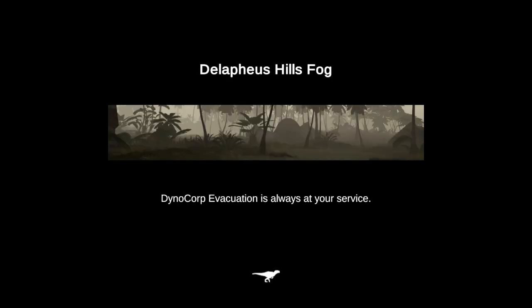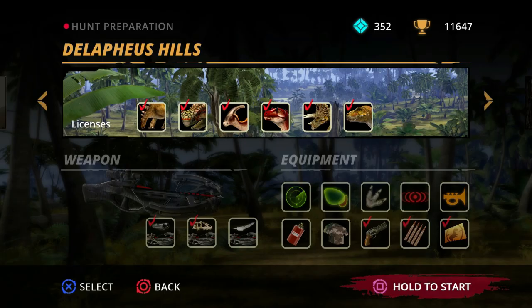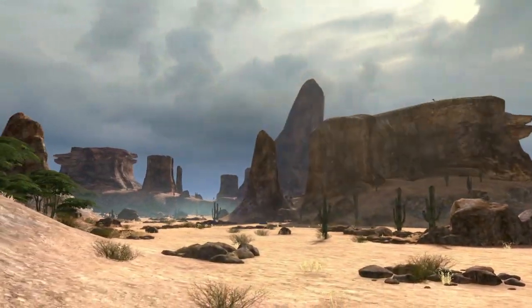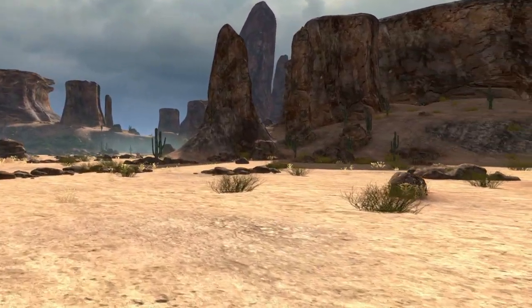In some of the loading screens, Dino Hunt Corp is sometimes misspelled as just 'Dino Corp' with a Y, which is very strange. And Delpheus Hills is still misspelled as 'Delapheus Hills.' It's been Delpheus Hills for the past 20 years, and I know this is just a typo, because if it were supposed to be a brand new name, it wouldn't be just one letter out of order. Honestly, I think it'd be even better to just give all the maps brand new names, or at least rearrange the names to better match the originals they're named after.